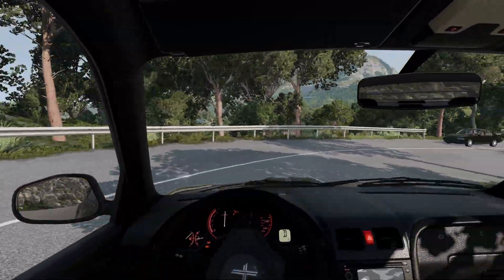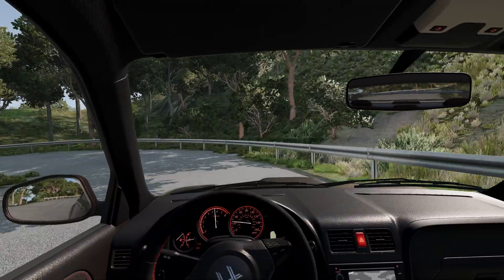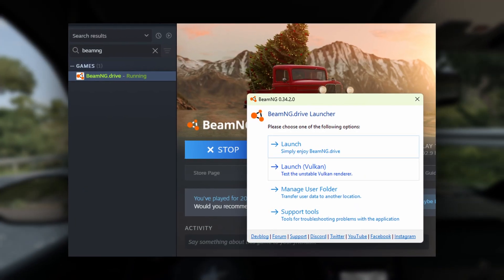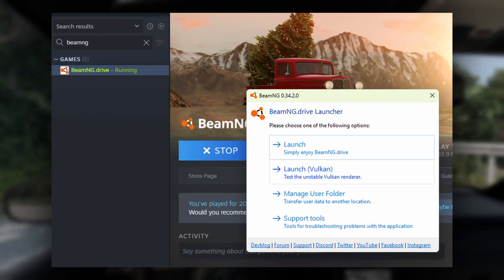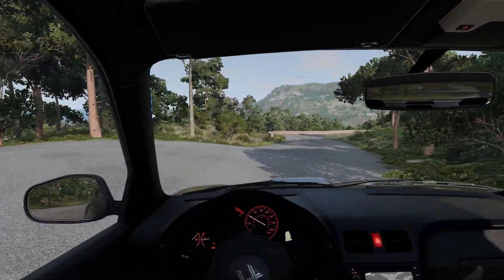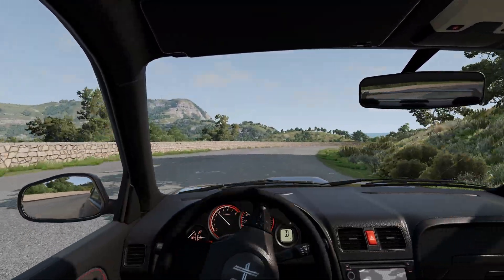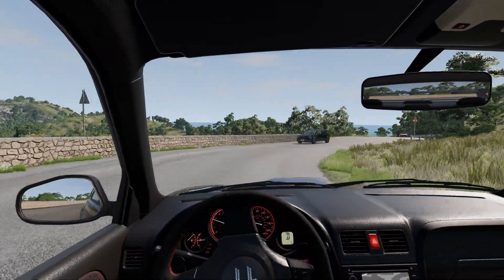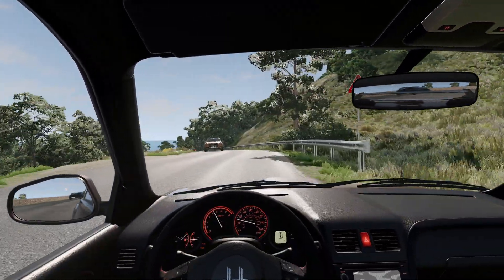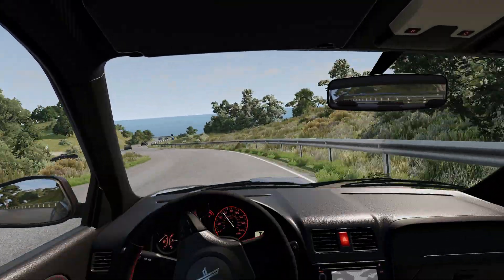First up for a performance tweak, I have a fix that requires no downloads or mods. BeamNG offers an experimental Vulkan renderer that can seriously boost performance on your system. Personally, I've seen huge improvements — like two times the frame rate — and my load times in the maps are a lot faster when I use the Vulkan renderer. But there's a big catch: if you use Vulkan, some graphics mods won't work, including the anti-aliasing fix that I'm going to show you in a moment.